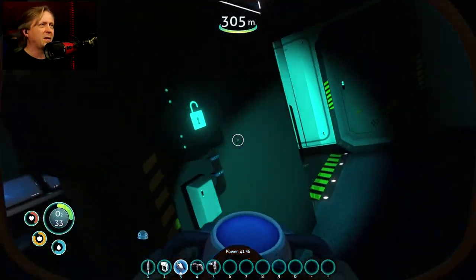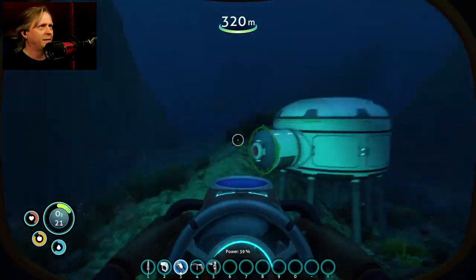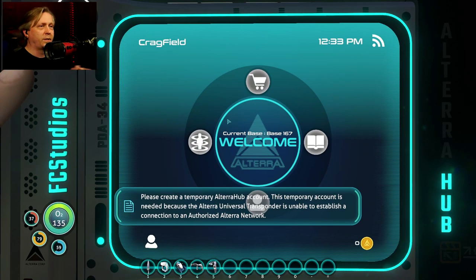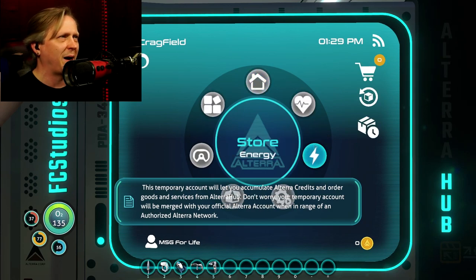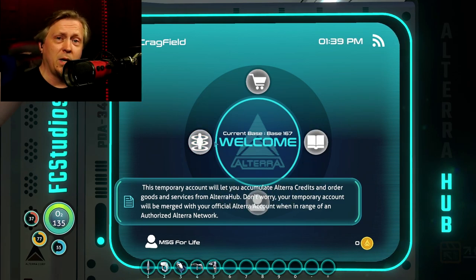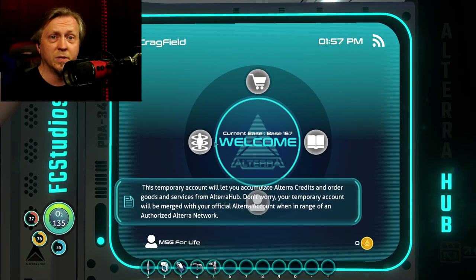Once you get that code entered, it's going to automatically pull up your PDA — the Altera Hub PDA — and at that point you're pretty much done. Go back outside, hopefully with enough oxygen to make it out safely. Once you're back in safety, hit F2 to open your Altera Hub PDA from FC Studios. Create your account, you'll get your temporary bank card, and you can start buying things. I encourage you to use all of the mods for the complete experience. If the video helped, hit like and join the FCS Discord if you have any technical issues.